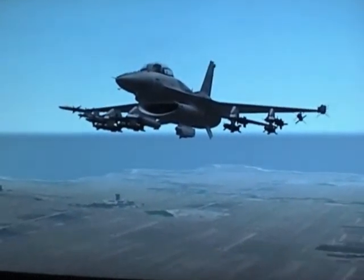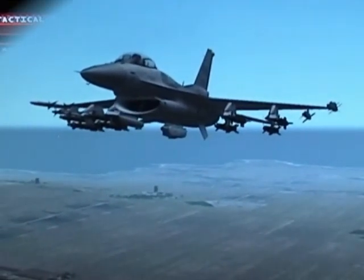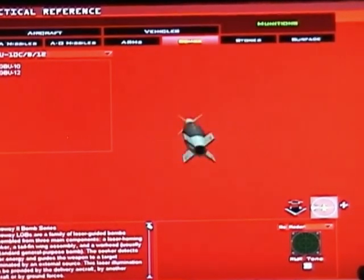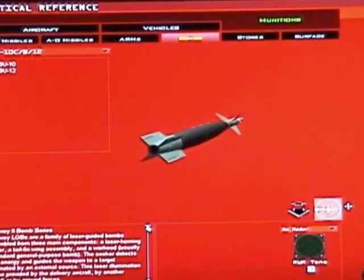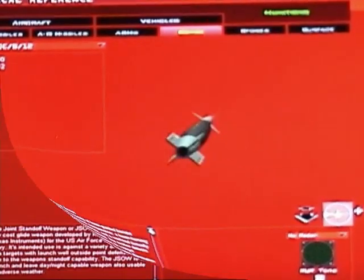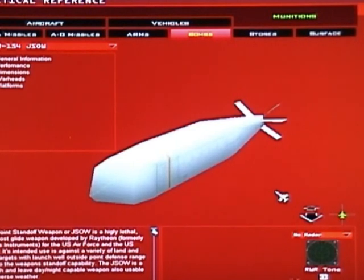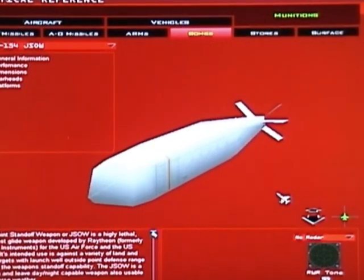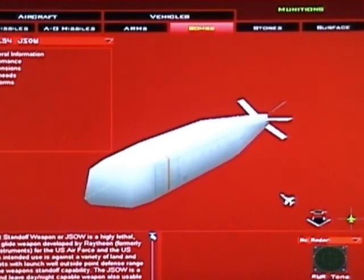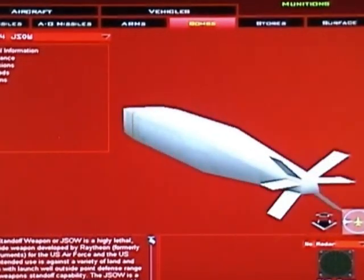Now let's talk about your laser guided bombs — LGBs or GBUs. The first one is the GBU-10C, used for bridges, runways, and buildings. It weighs about 2,000 pounds, so it's a big bomb. Under your laser guided bombs we also find the AGM-154 JSOW, which is a day and night weapon usable in any kind of weather and is very useful for land and sea targets.